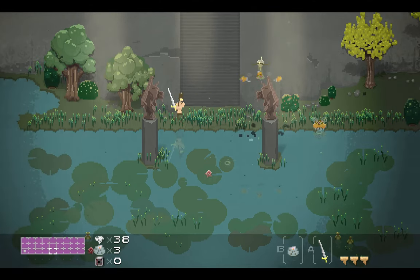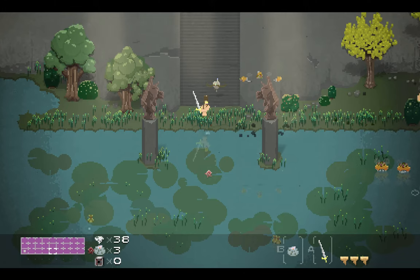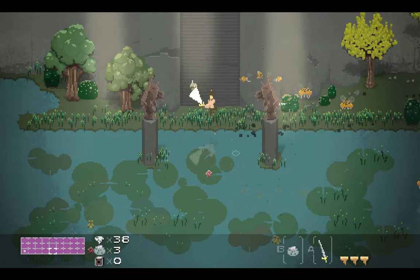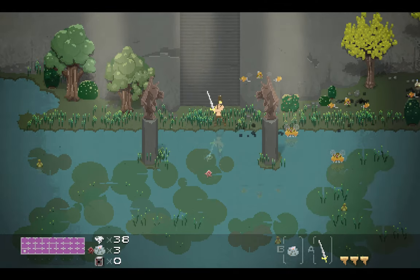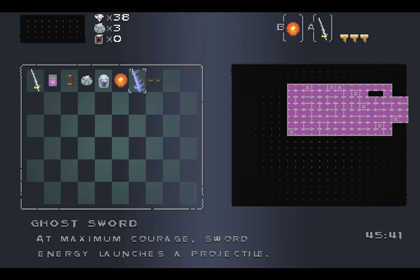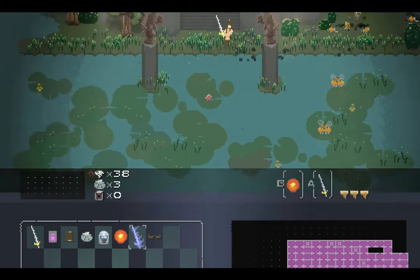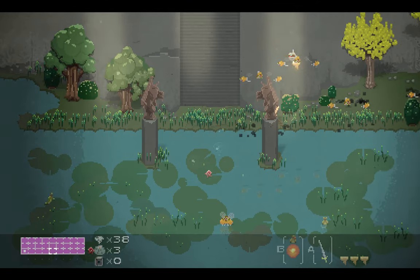The first thing here is the ghost sword. The ghost sword shoots a ghost-like sword out when you swing your sword regularly. That's what the ghost sword is — it's an item you're going to find somewhere in the world. You find this ghost sword and it gives you the power to shoot these projectiles out of your sword, basically.